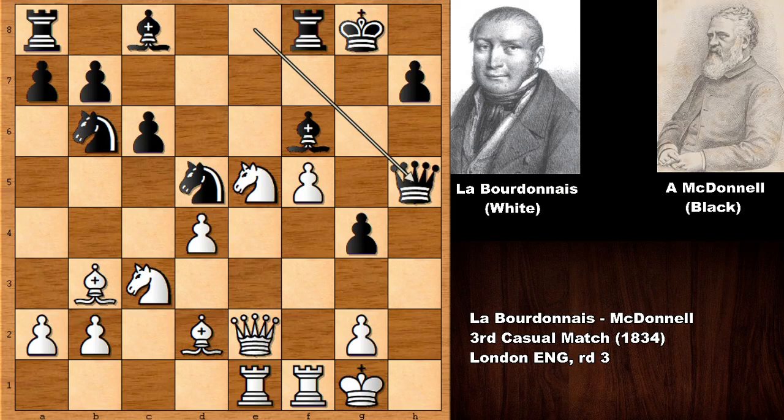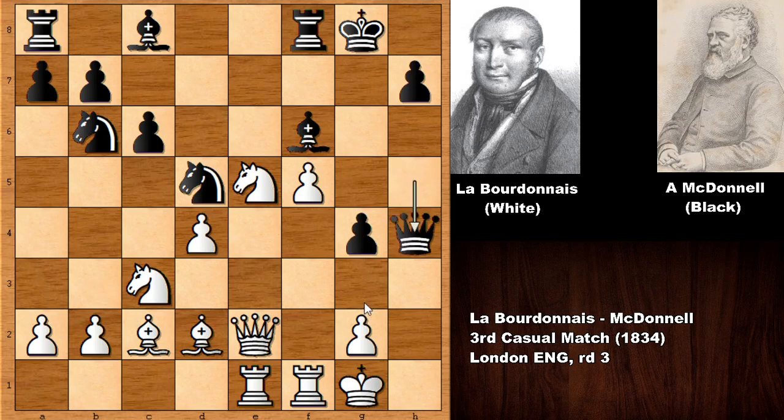Queen to H5 and Bishop to C2, Queen to H4. The idea is very simple — after Queen to H4, this pawn was pinned. Black could not push the pawn. This time Black is threatening to push the pawn and then checkmating Labourdonnais.